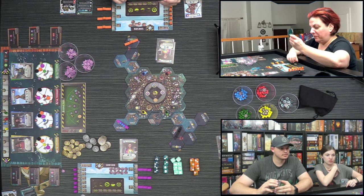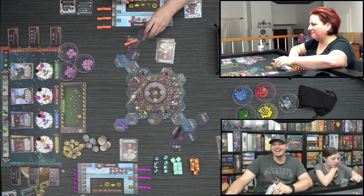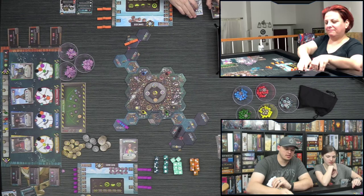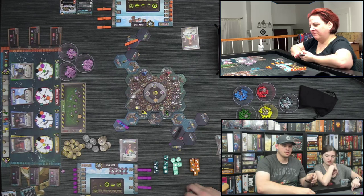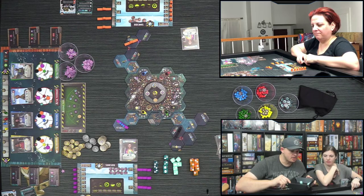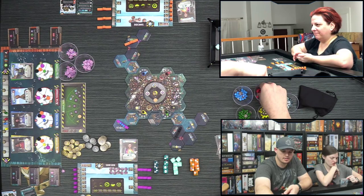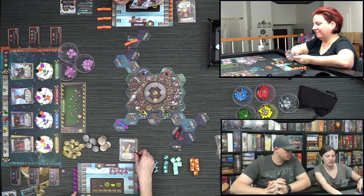Brie plays her Delver next — she's on deep water, giving her one deep die and two shallow dice. She rolls — getting two toxicity, one sonar, and three red barrels which go onto her skiff. Derek plays his Delver, also on deep water for one deep and two shallow dice. He rolls two sonar symbols giving two toxicity, one depletion symbol, and three red barrels.